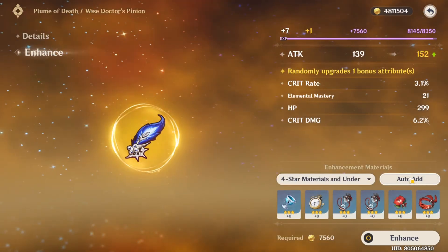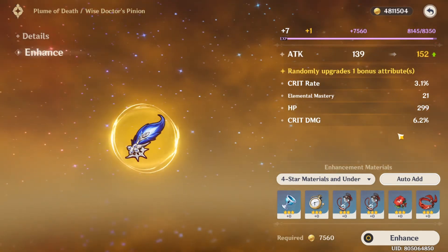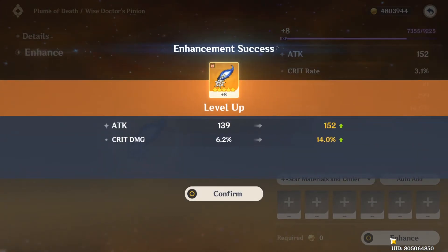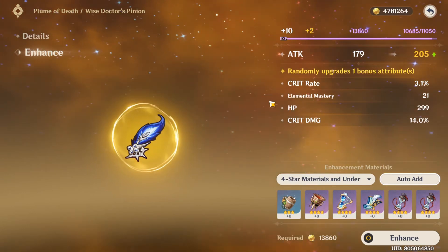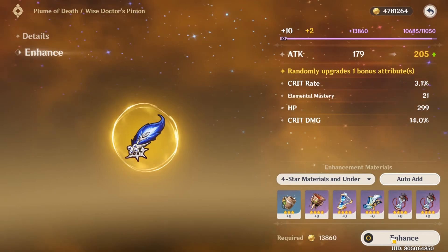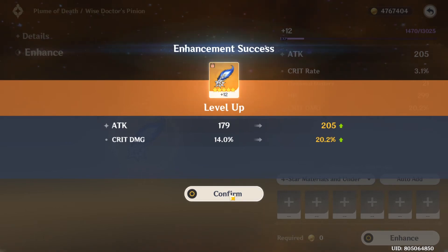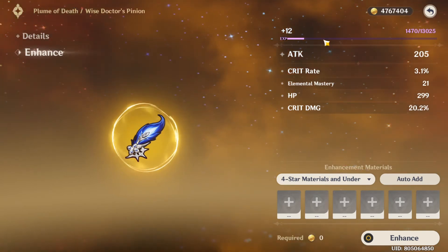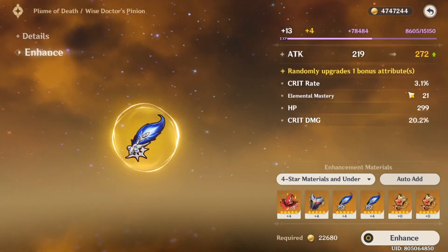Plus 8. I would like it to roll on either Crit Rate or Crit Damage, so let's see how it goes. Plus 8. Here we go — oh, nice! And I think this is a high roll, about 7.8 I think. Plus 12. Will the RNG God bless me with another Crit Damage? Here we go — oh my god, this is what I'm talking about — 20% Crit Damage! Plus 12. We have to keep going obviously. I would like it to roll on Crit Rate, but another Crit Damage roll is not a bad thing.